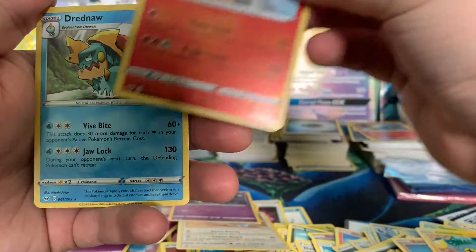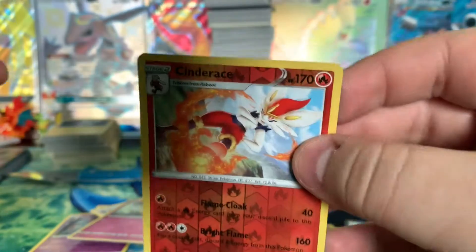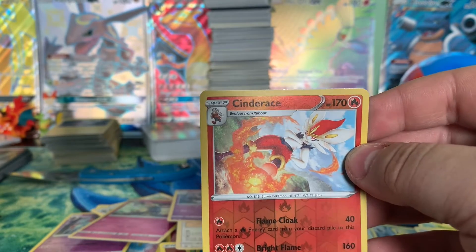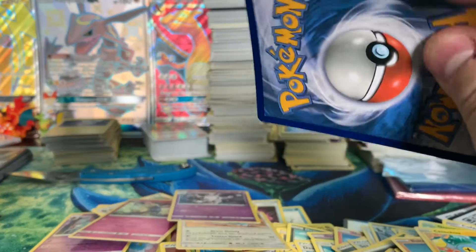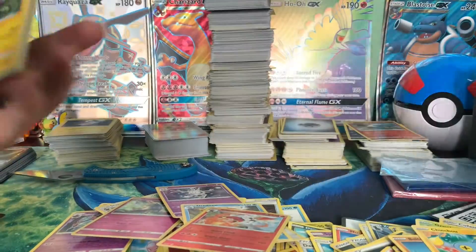There's this weird silvering on the top of this card — I don't know if you can really see it. You can see it right there, on the top of the yellow. You see that silvering? It's like already falling apart. Very interesting. I thought there was like a full art behind there or something. So far, we haven't opened any secret rares or anything like that.